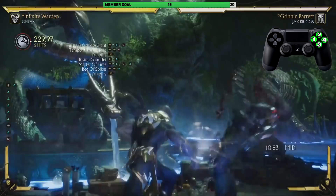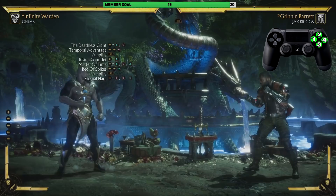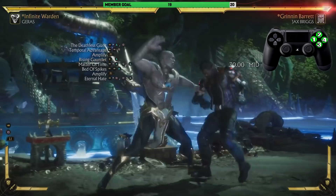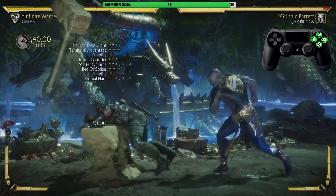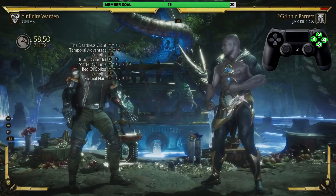After the Bed of Spikes we're going into Eternal Hate. Let's look at what it looks like first — that's all it is, the forward-one grab. Just press forward-one grab; you don't have to press square and X, or X and A if you're on Xbox. You can just press the grab button — X and A, or one and three, that's just grab. You get those two hits. We're going to practice going from Bed of Spikes amplified then into Eternal Hate.